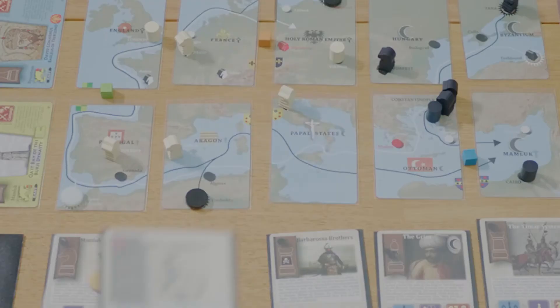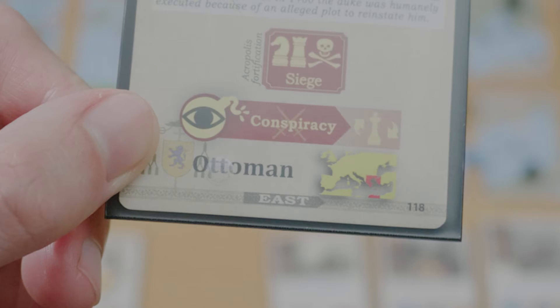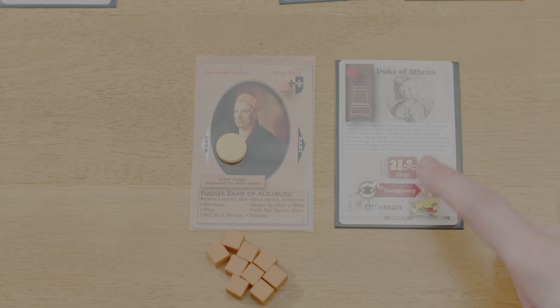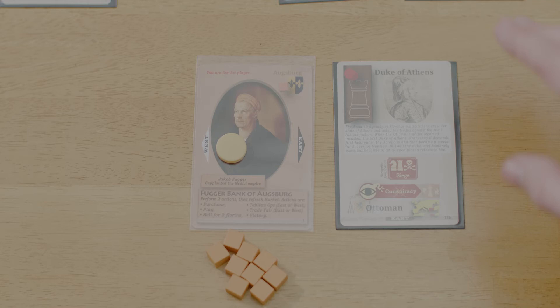For a second action, let's say I wanted to play the Duke of Athens. All I do is place him in either the East or West tableau next to my banker card — the card dictates which side; this one says East on the bottom. As I place a card into my tableau, I have a couple of options to decide immediately. The options revolve around the units shown on the banner in the upper left. All cards have these units and they get placed in the location printed on the bottom of the card.